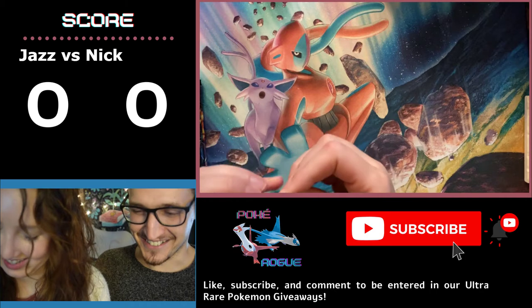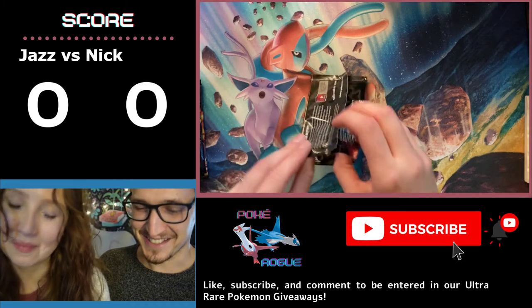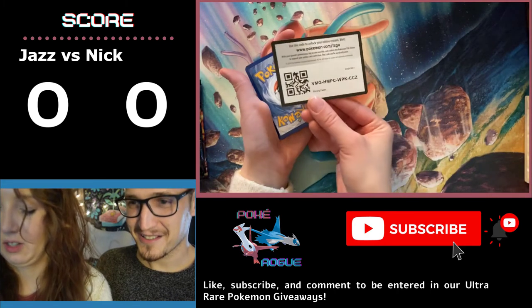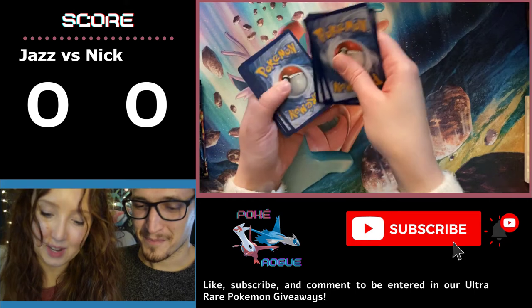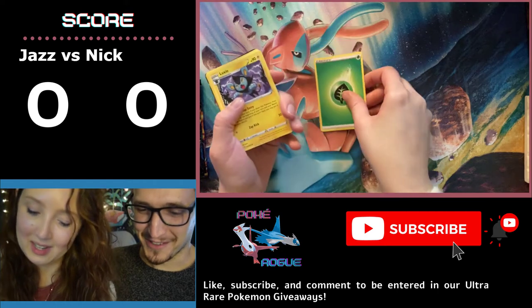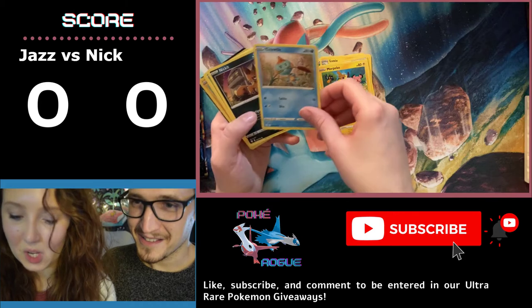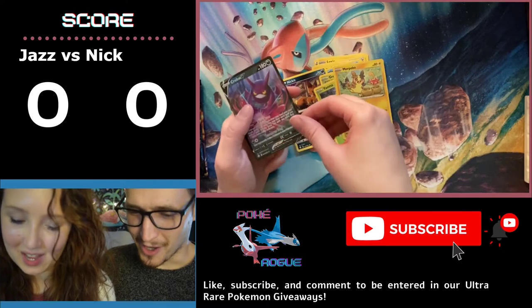I'm trying. This is how we destroy the cards — be gentle. Code card. One, two, three, four — to the front. Leaf Energy, Luxio, Gym Trainer, Team Yell, Morpeko, Chewdle, Nicky, Grookey, Yanma, Morpeko. Oh okay.